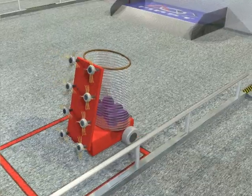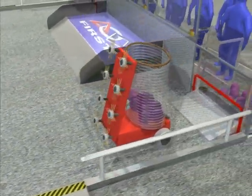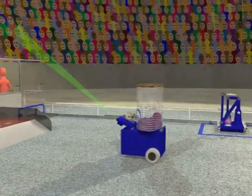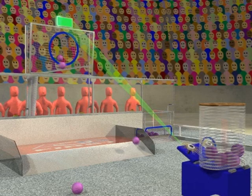The match starts with a 10-second autonomous period in which robots will attempt to score using just pre-programmed instructions. Each robot can start with over 10 balls in their possession. Robots can use the onboard vision system to determine the location of the upper center goal. After computing a trajectory, balls are shot through the goal opening for higher point values.